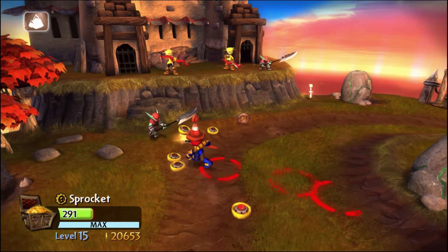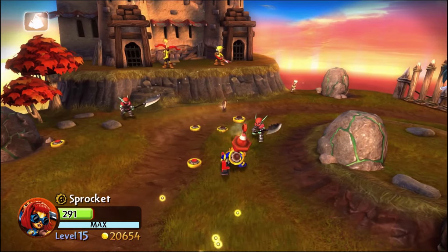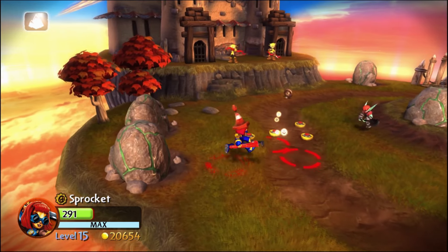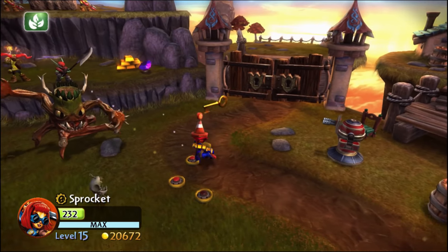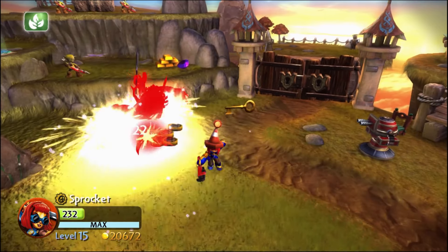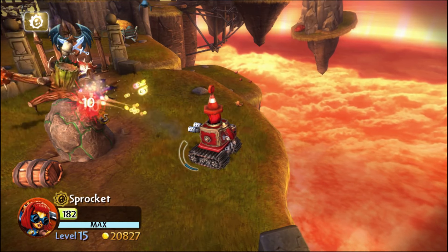We're also given access to a wrench that does more increased damage, and whenever you spawn a mine, you spawn three at once — this is really the draw of this upgrade path. Not only does this increase the damage you can do by a lot, but the mines are probably Sprocket's best attack, because they actually don't lock her in place, you can move around while doing them, and running away from enemies while attacking is very important. It does make you wonder why one of her combos spawns five mines, if you can just press the tertiary attack button twice — it's much safer and easier to do it that way.